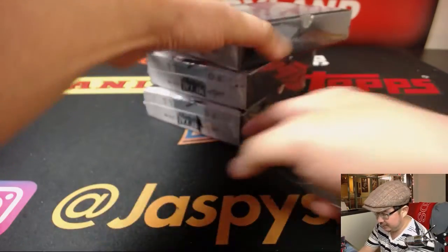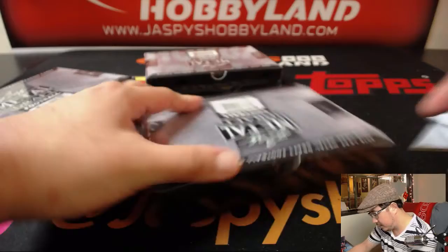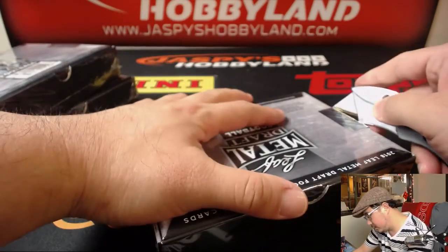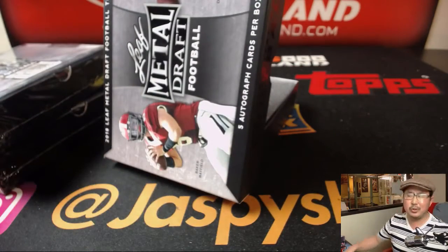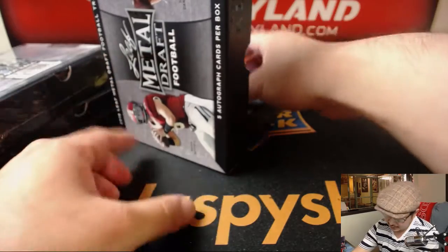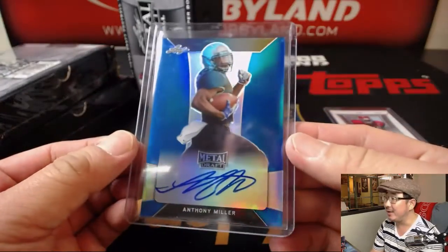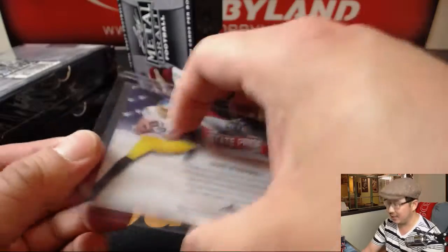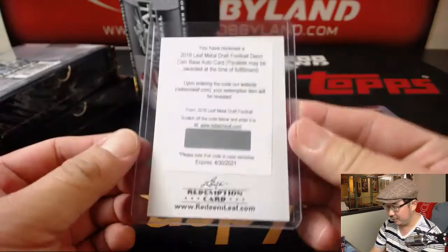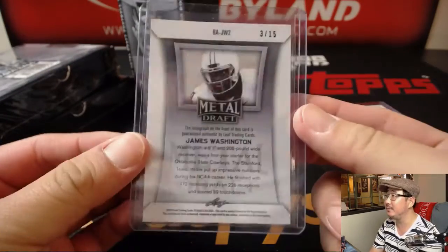Let's pop open this case. Good luck everybody. We were just saying before we started the recording, we've seen a handful of Sam Darnolds, but we've not seen a lot of Josh Allens or Josh Rosens. I think we've only seen one Baker Mayfield as well. My assumption is they're going to be hard to hit. There's Rashawn Evans, 2 out of 35. Anthony Miller, 16 out of 35. We've got State Pride, Jake Winnike, 6 out of 20 — sorry if I'm saying that wrong, Jake. Deion Cain base autograph redemption. And James Washington, 3 out of 15.